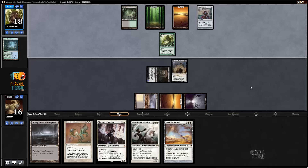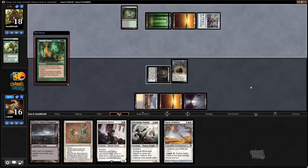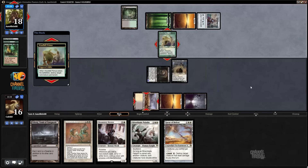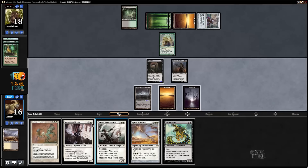He definitely wants to play Natural Order before attacking, because otherwise he'd just be offering me the trade with the Lifebane. So what's he going to grab? Probably Woodfall Primus again — he had Progenitus in hand. I think he would have won last game if he could have gotten Progenitus. Maybe it was in his hand that game too. This guy has Intimidate, he can't block it — that's sweet.